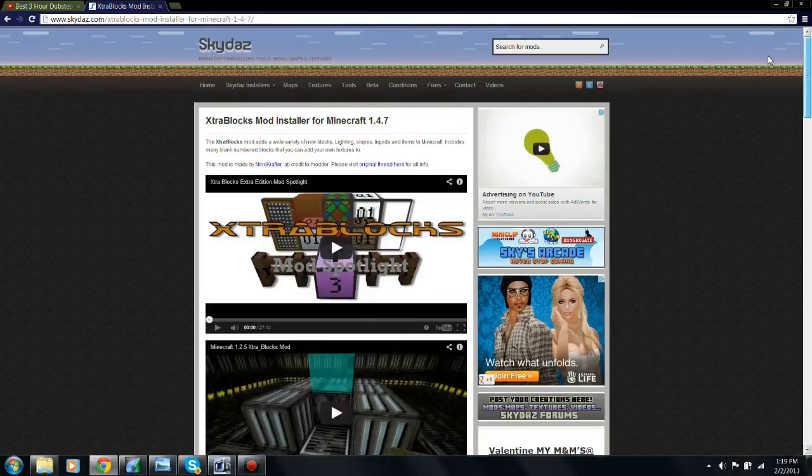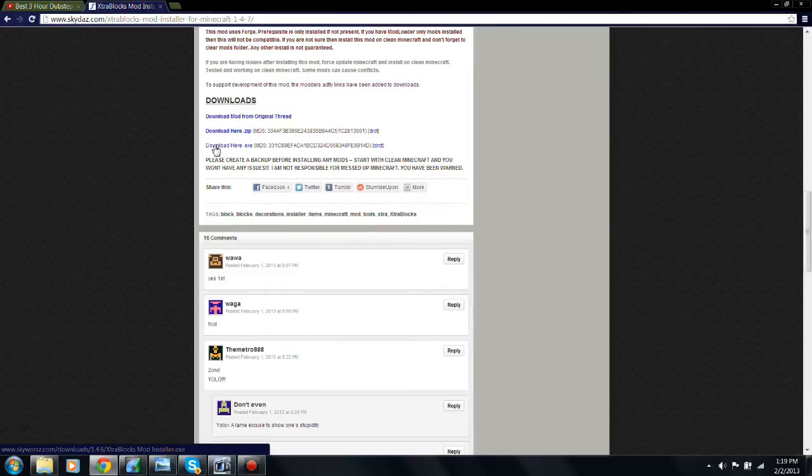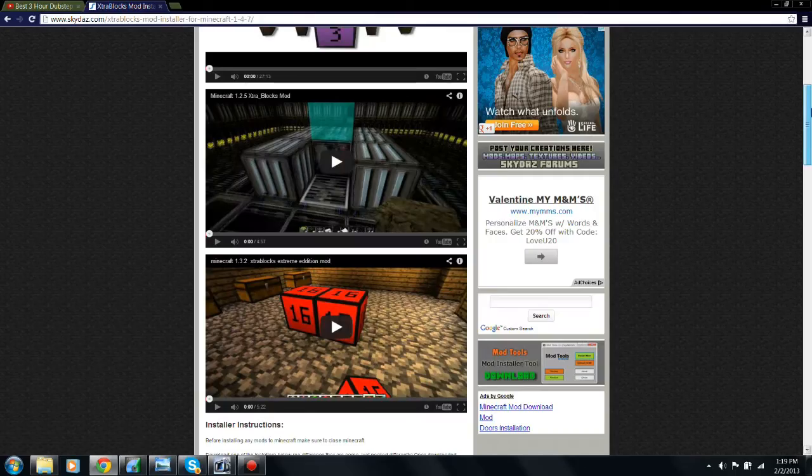Click the link in the description and it will take you to this page. Scroll down if you're on a PC, click the .exe. If you're on a Mac, click the .zip and follow the installer instructions. After you've downloaded it,